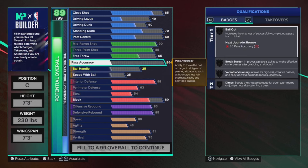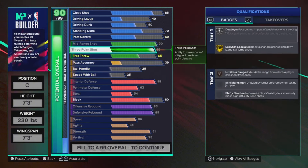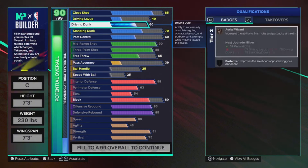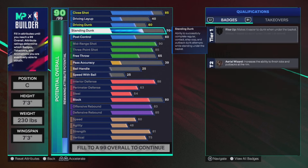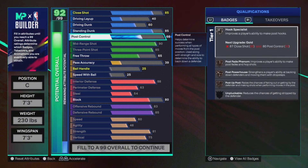For pass accuracy, you could put it all the way up to 99 to get legend badges, but that's a waste of attributes since pass accuracy isn't very important for a center build — I'll go into more details later. Most center and big man builds won't have good finishing because they're heavy and slow, but with this build we have 60 speed, so we can actually upgrade our finishing.